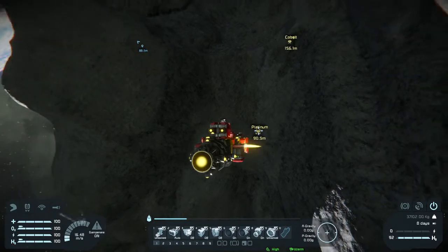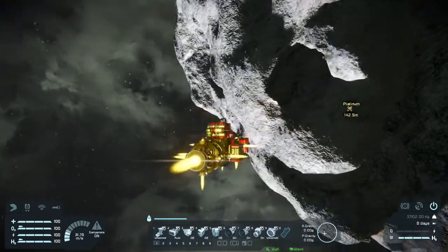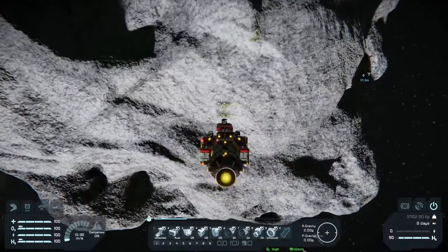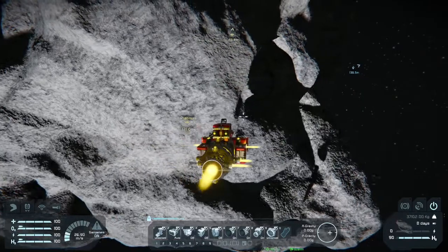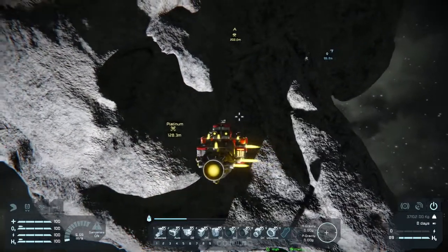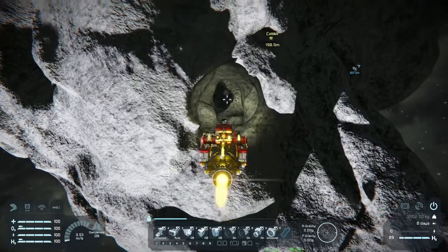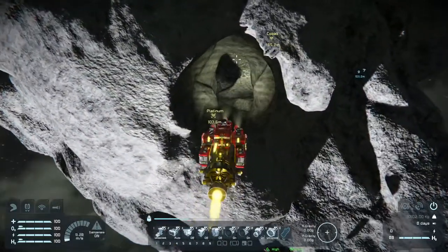This is going to be a massive challenge. What about coming up from this angle over here? Is this better? It's 115. As I go in, there is a hole through here. Lights on. But the ship is so long, I don't think it can maneuver in here.